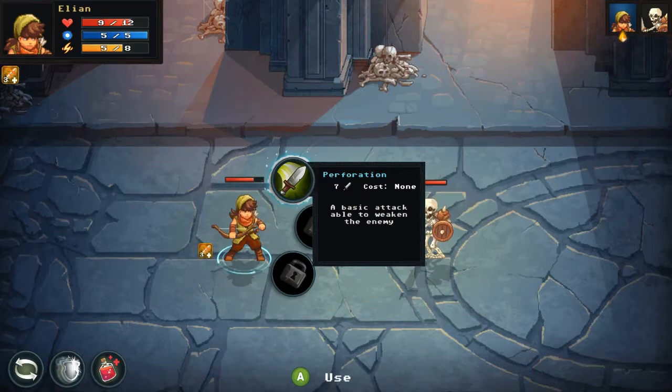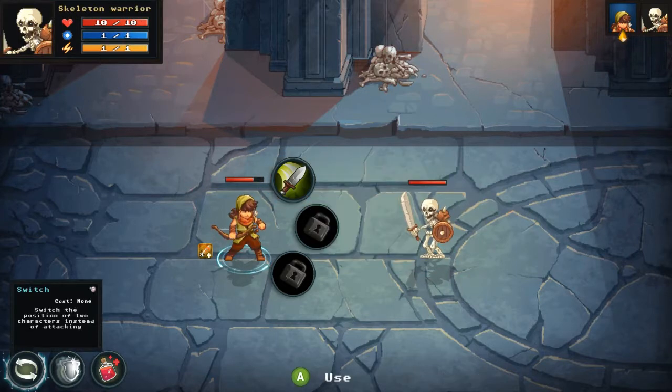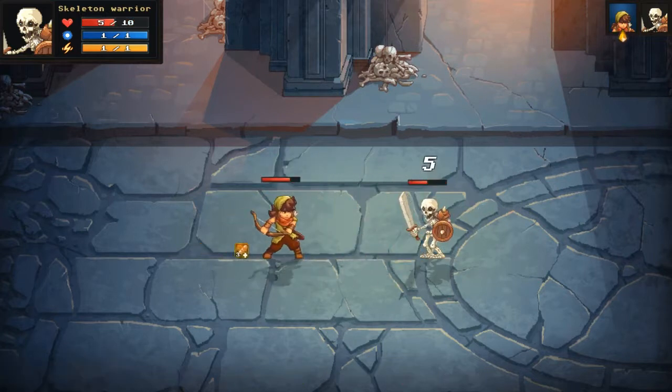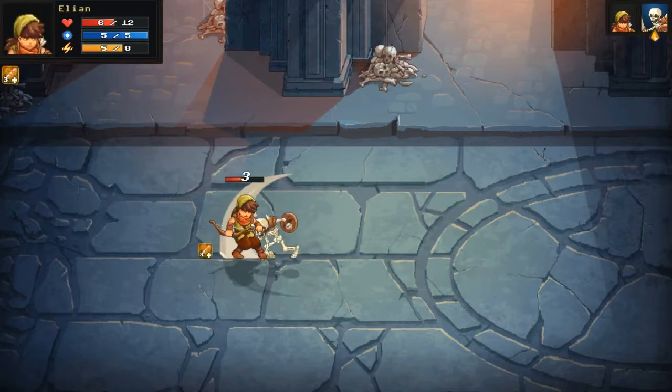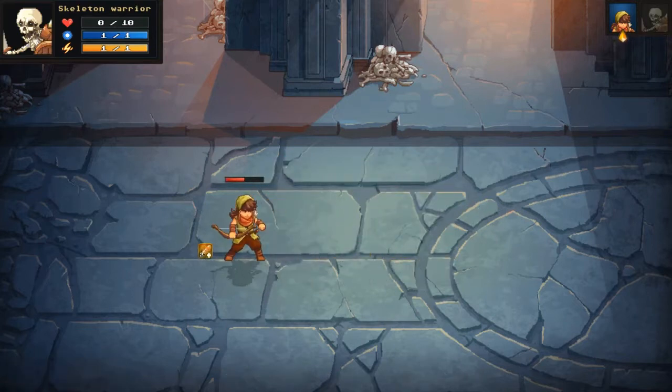Perforation now deals seven damage — it was six before, and the skeleton only took five, so he must have defended. I pick up some loot mid-combat. I use Perforation again and can see the skeleton's remaining health under the hint tab, showing exactly how much damage will be left. I'm going to need to heal soon.